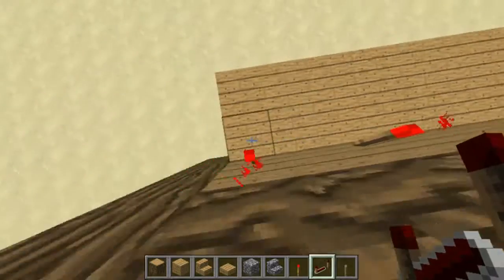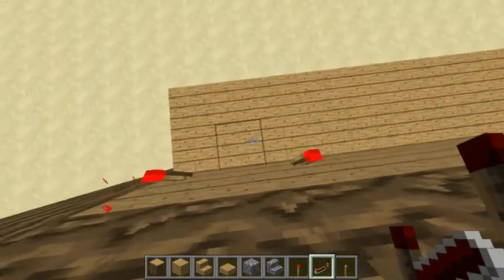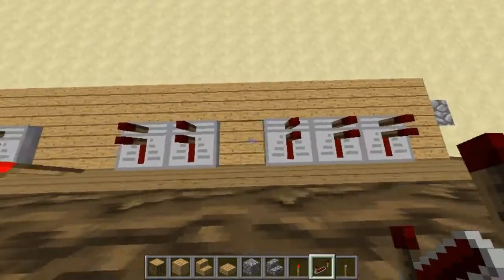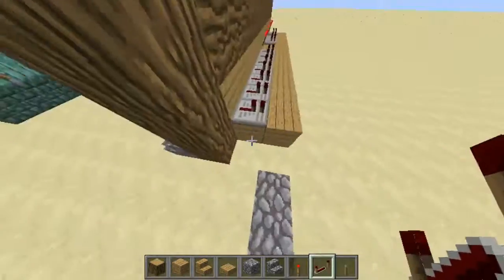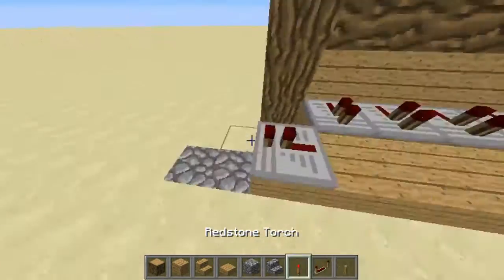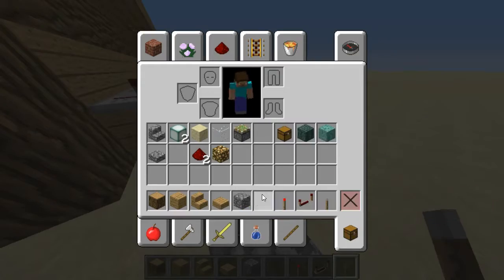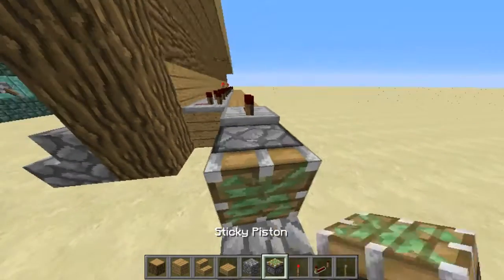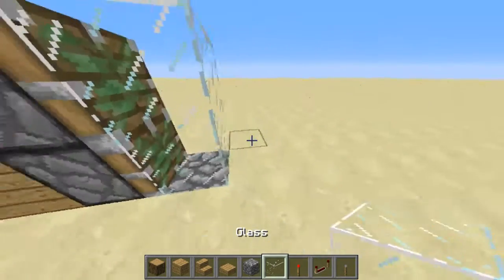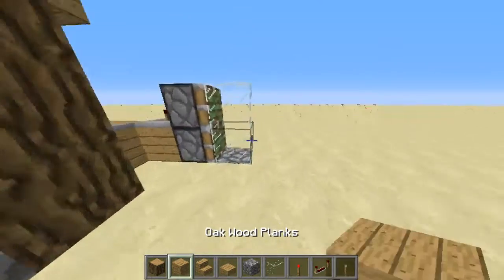The rest of these are going to have repeaters on them. There we go, that's the last one. So now I'll place one block coming out with the redstone repeater. This is going to go into your piston door. You just place two pistons with some blocks. I'm going to do glass just for banter.